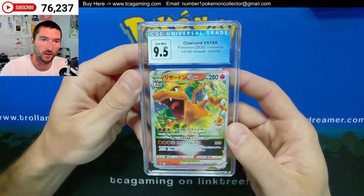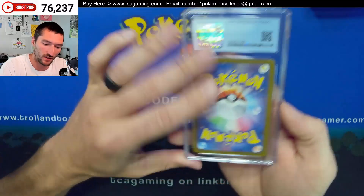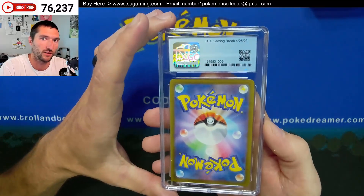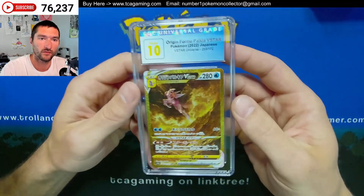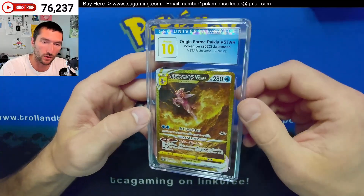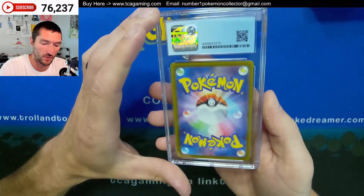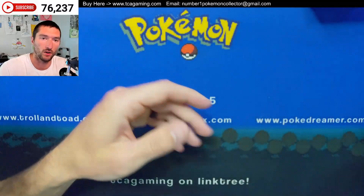Let's see if we got more modern coming. Got a 9.5 — our first 9.5 on a modern card. Then we got a 10 on the Palkia V-Star. Now we've pulled a lot of gold cards, and I don't think we've hit too many 10s — for the most part they've been 9s and 9.5s. So that's a pretty good grade there with that 10 on the Palkia.